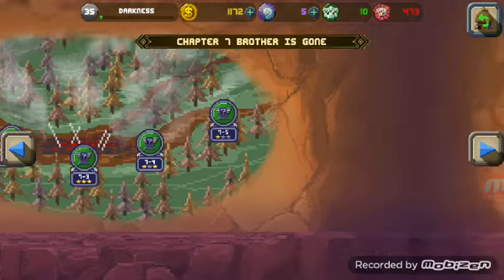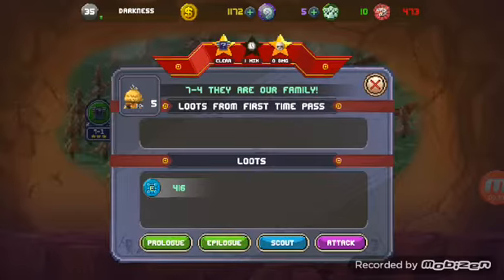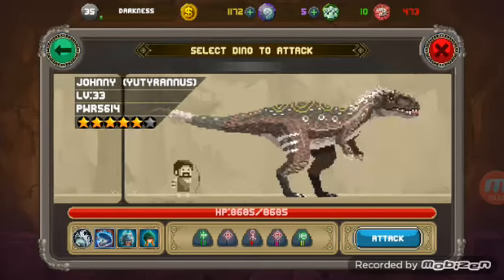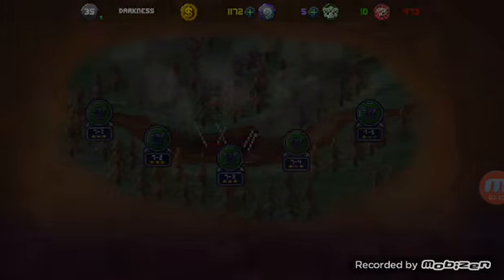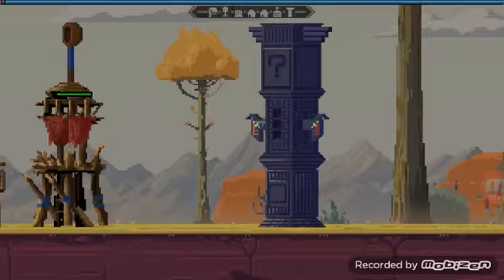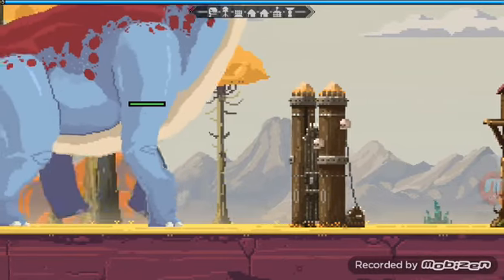You go to a level you've already beaten — it still gives you XP. You use someone that is decent. In this case, I'll use my level 23 Big Blue. You just do it over and over. I recommend using one with healers so you won't have to wait as long.